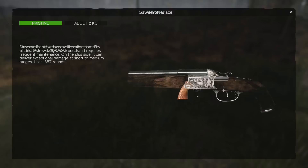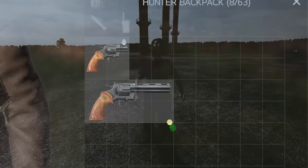Sawing off the Revolver or the Magnum is also possible now, increasing its recoil by 50%, reducing its damage, and in general just gimping it too. However, it becomes 40% lighter when sawn off and is half the size.